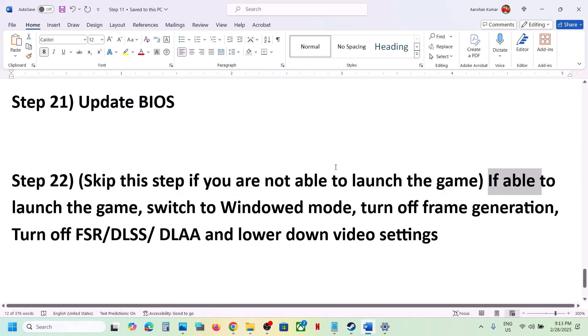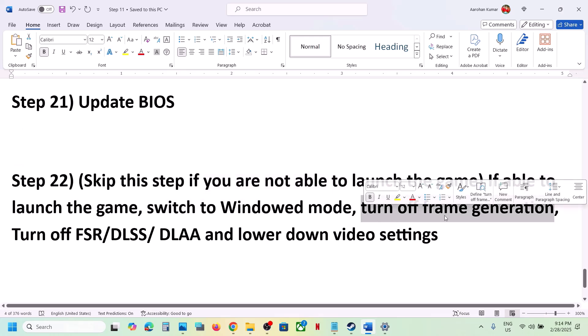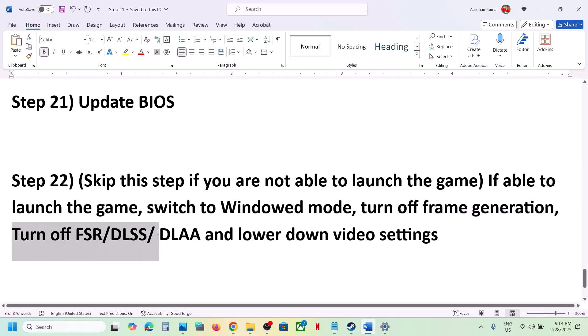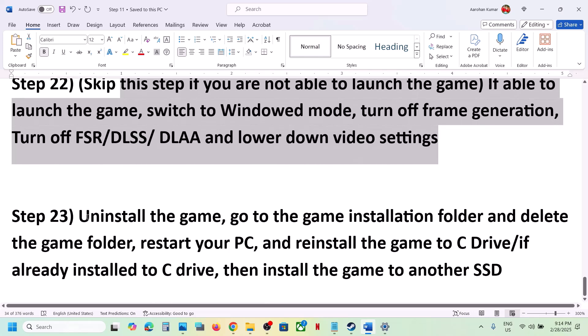You can skip this step if you can't launch the game, but if you can launch it: switch to windowed mode, turn off Frame Generation, and you can also turn off DLSS or upscaling. Lower the video settings to medium, and then check.